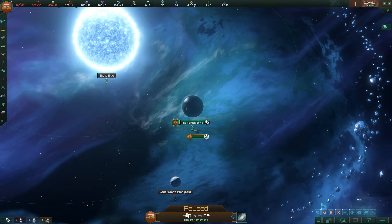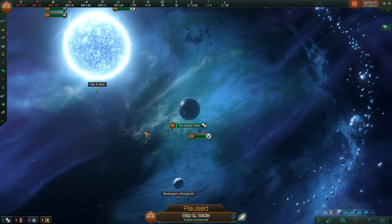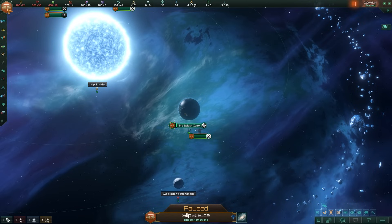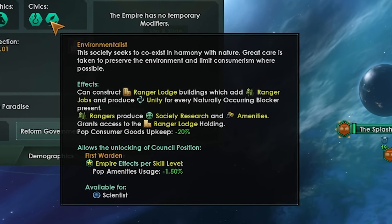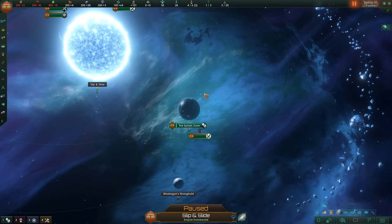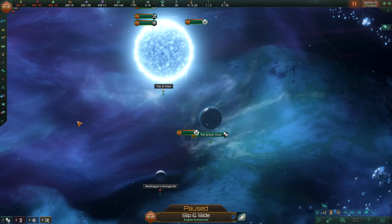I have created the Splash Zone. The whole point of this particular game is finding every single habitable planet in the galaxy and splashing it - more specifically, building a Colossus and then drenching it. We are oceanic and playing with the Environmentalist civic, which lets us construct a Ranger Lodge, adding ranger jobs and giving unity for naturally occurring blockers.